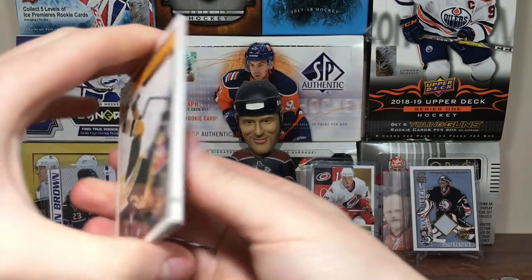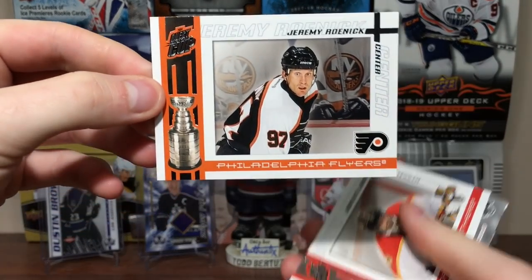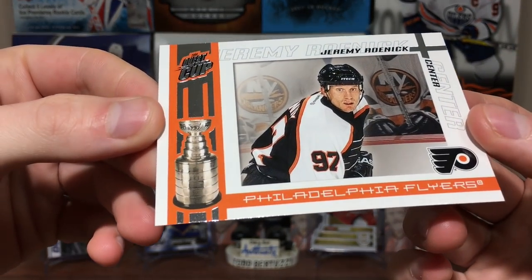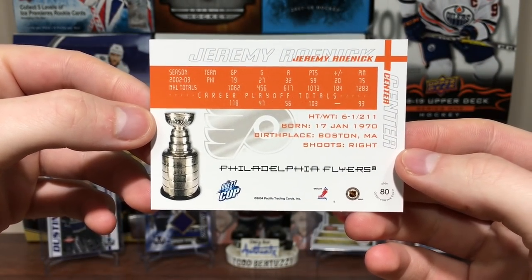Packs are thin. Got some Pacific Complete — Rob Zamuner, Pacific Complete. Got JR. So here's the base cards — these look pretty nice, I like these. Got the Stanley Cup on the side with a little bit of foil. They're all horizontal, I guess. Got JR. Nice looking card.